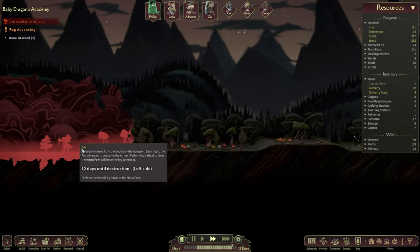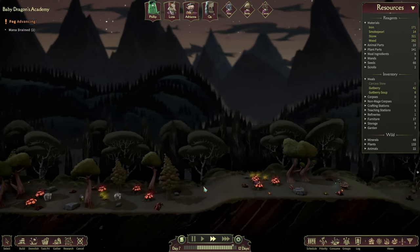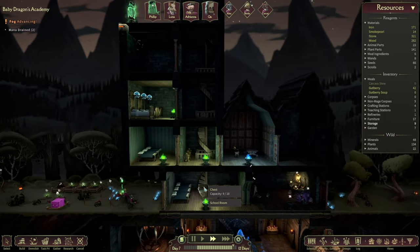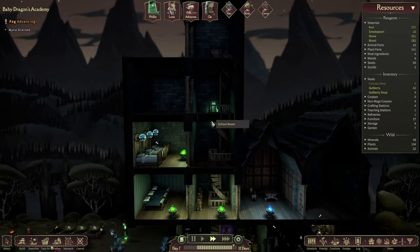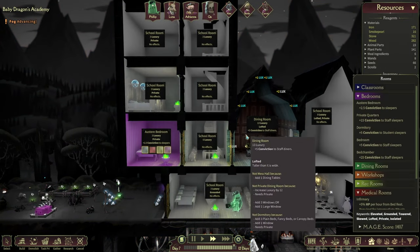Fog is advancing again, but that's okay — got plenty of space in here. Okay now research is going. We have access to here as well, which is great — we can start expanding. If we look at the rooms real quick as well.